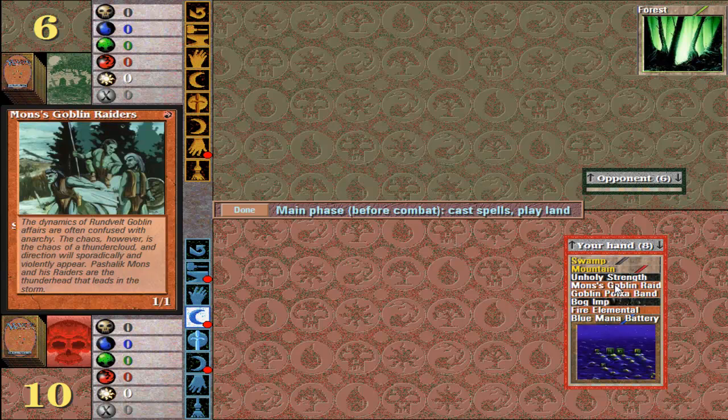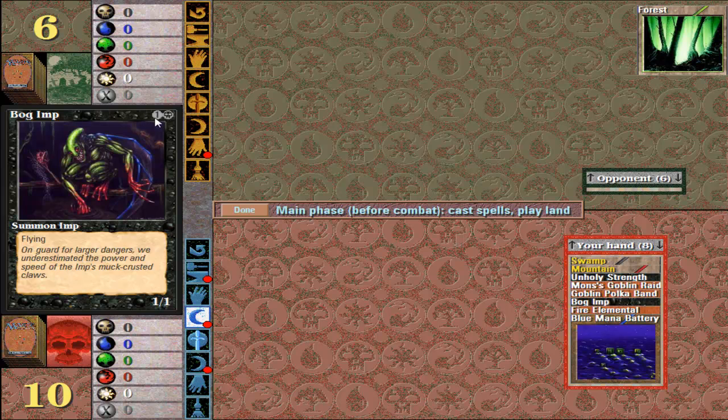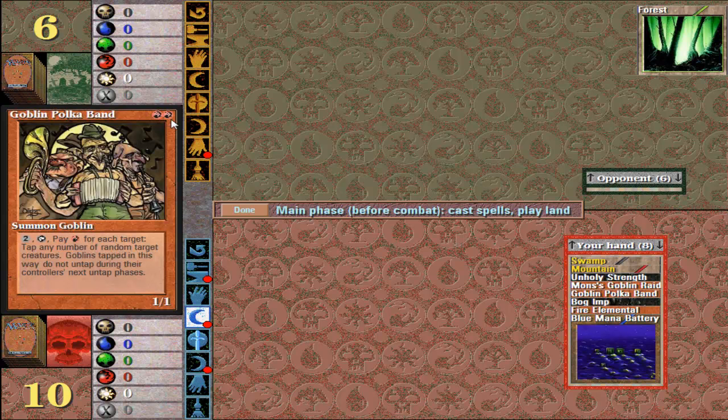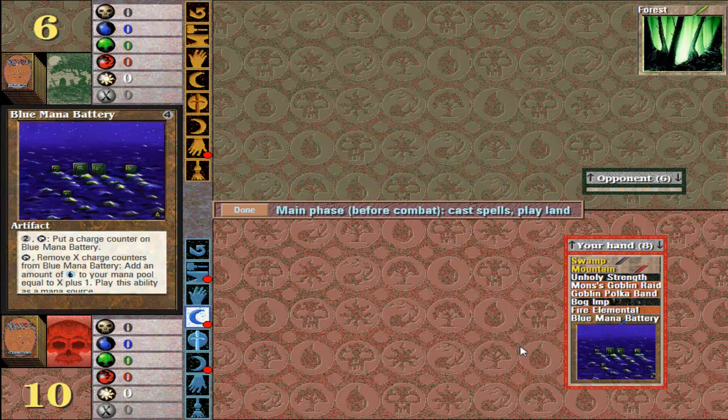So let's see what we got here — we've got a creature here. He costs one red mana to cast, this may be a good first-turn play. We've also got a two-red-mana casting creature, and a bog imp — one colourless and one black. I'll probably play that next turn because I can play it with the swamp and the mountain. The goblin polka band needs two mountains and I only have one so far, so I'm not sure I'll be able to play it. The fire elemental is too high a cost, and the blue mana battery costs four — it basically gives colourless mana by putting counters on it; you can remove counters and take blue mana for it.